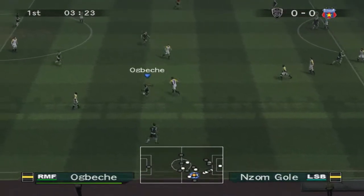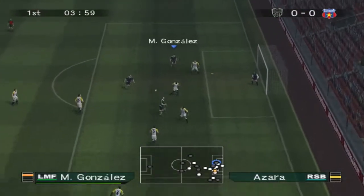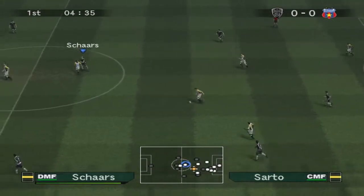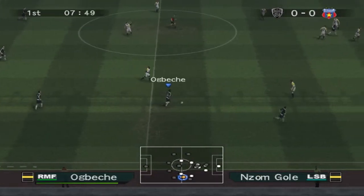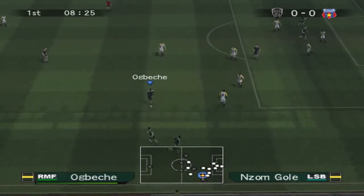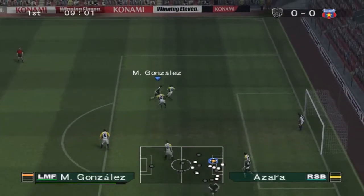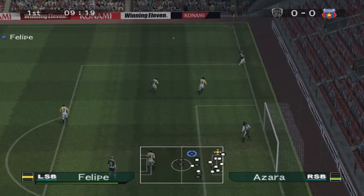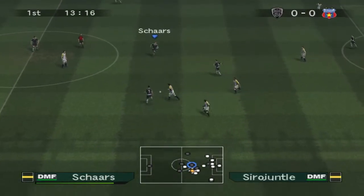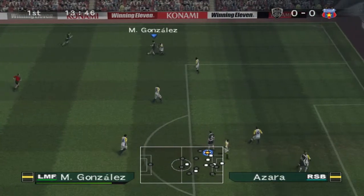Ochibeche gets the ball. Van den Bor running on the wings and crossing it in, but no one's in the box. They're leaving the flanks pretty empty, so I'll try to attack them through the flanks. Good ball in - defended well. Do they have everyone in the back? I think I have like 100% possession right now. Don't play dangerous passes on the back.